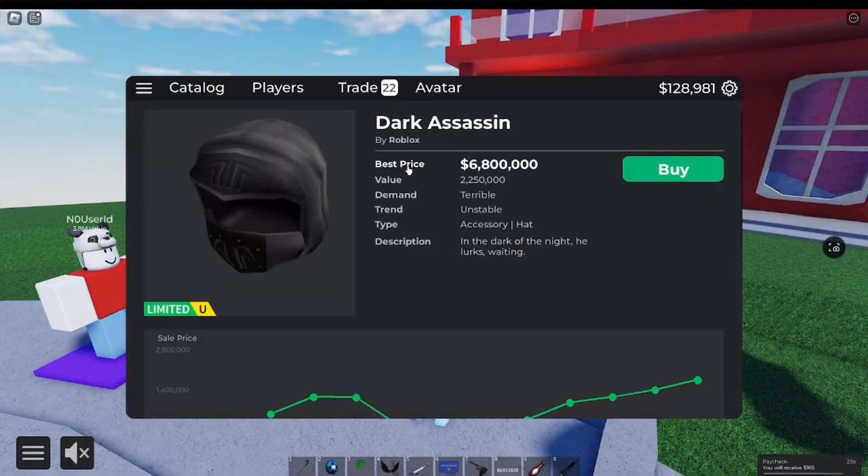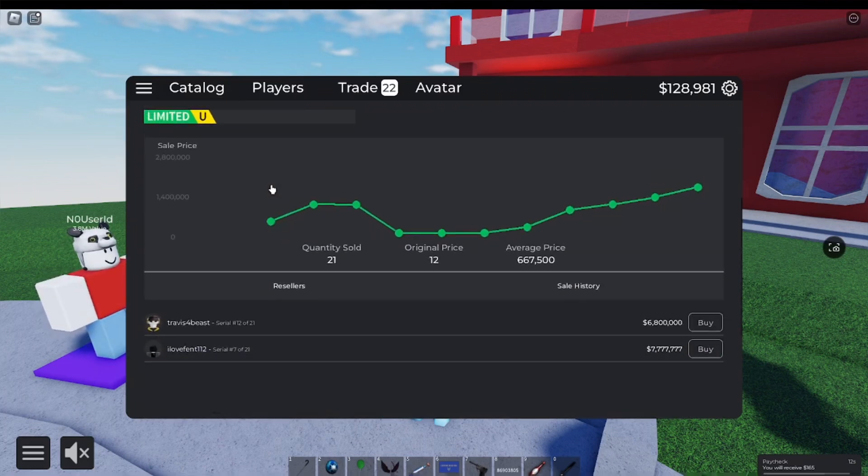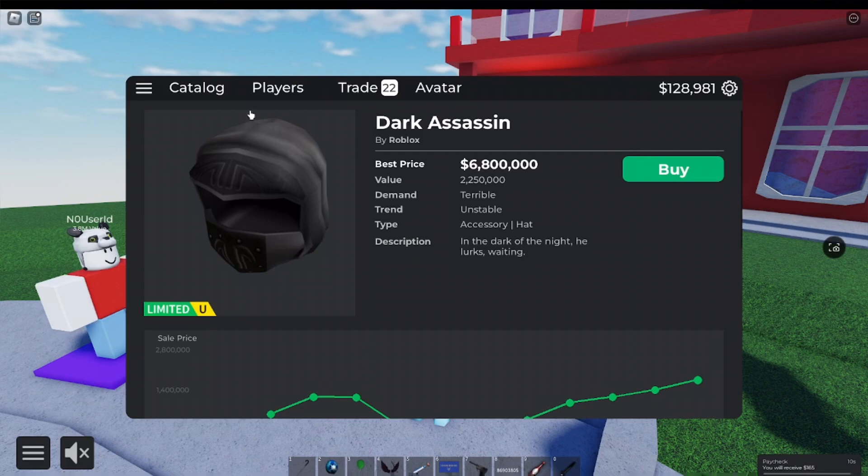Next one is Dark Assassin. A very similar thing happened to this as with Decklist, but on a much smaller scale. This item used to be very good, very rare. It was hoarded by Baofi — he had 8 out of 21, which is a really good hoard. But then he decided to release 3 of them. I know, 3 compared to like 30 released for Decklist — it's not that much — but that 3 released really did hurt the item, because people kept on sending lowballs. More and more lowballs kept on being sent, and some people started accepting those lowballs because they couldn't get any actual trades since nobody wanted them.